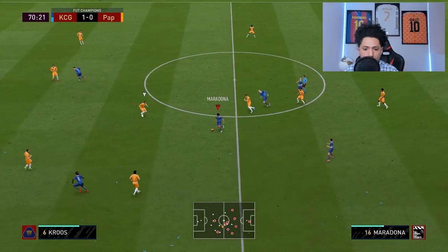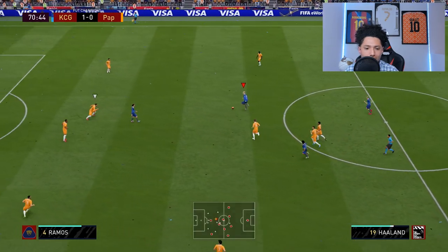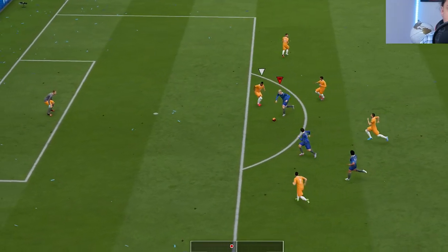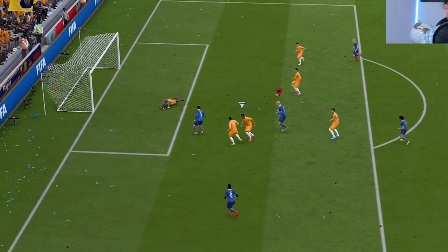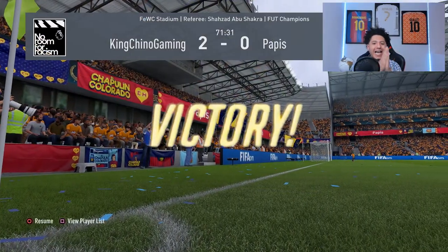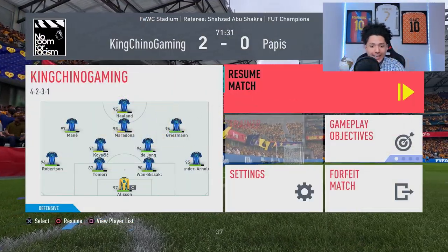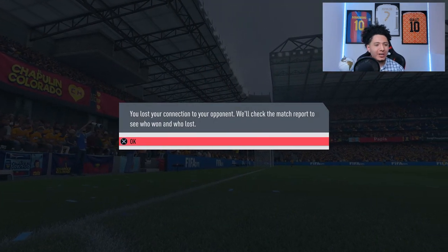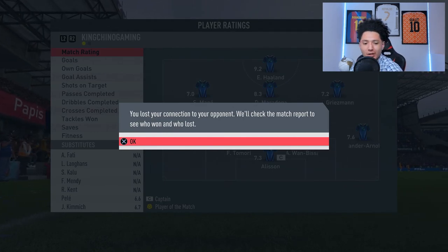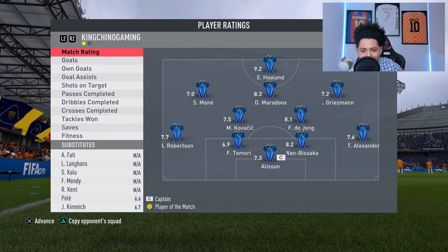Look at him go deep, boom right there, look at him run. Back to Haaland right there — yes sir! Haaland, that is what we're looking for from you, sir. This is amazing strength right there, we got that shot off, man. Yes sir, Haaland giving us the dub right there. Let's get on to the next game.